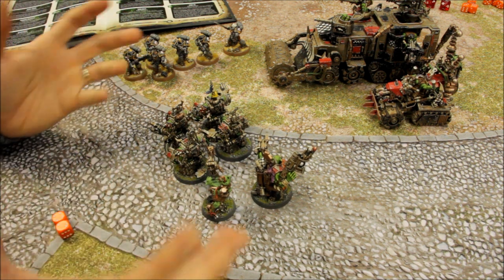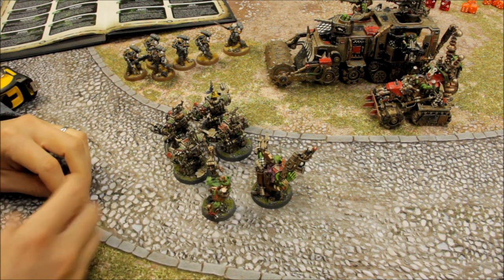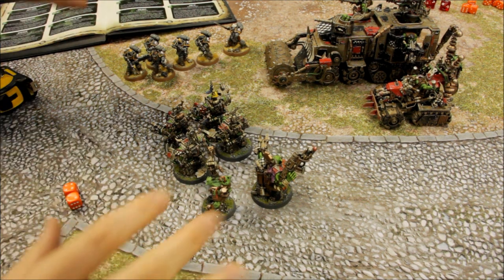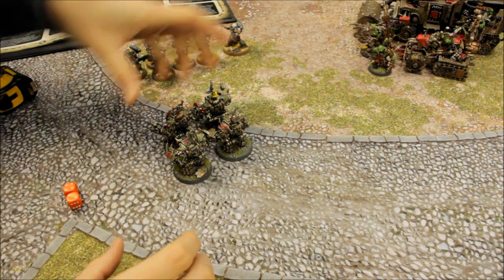The other enhancement is a Waaagh Banner — roughly 80 points — which gives plus one to hit rolls. I personally spent those points on other things, but it's worth considering. So those are all the tactics and bonuses covered.